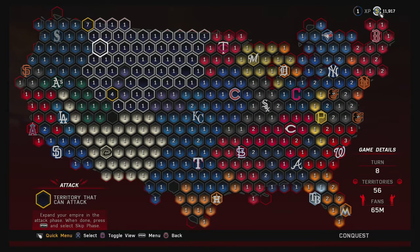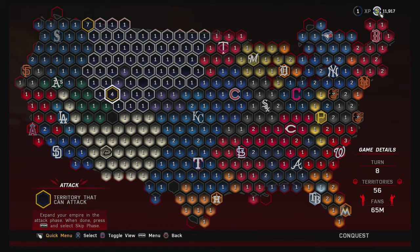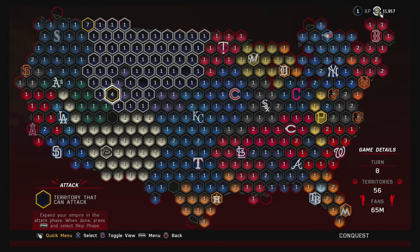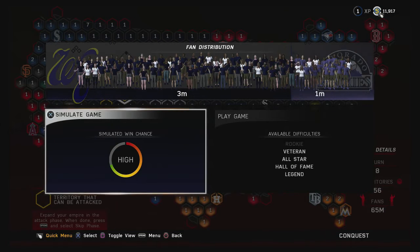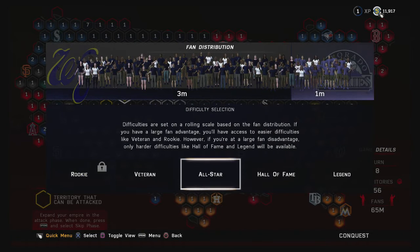All right, we've taken all the empty spots we can. I can't get to this one. I'm going to try to shore up my territory right here — I'm going to attack the Rockies in these three remaining spots with my remaining fans. Let's start with this one — I'm going to play the game on all-star level. Even though I could play on veteran, I'm choosing to play everything on all-star right now.